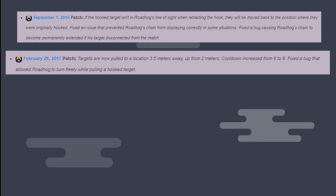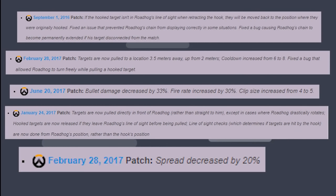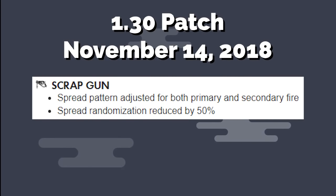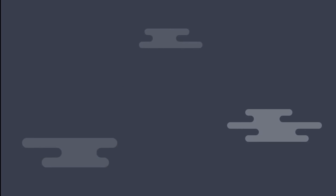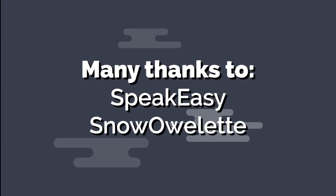Roadhog has been through a myriad of changes over the game, and each time it has drastically changed which heroes he can confidently one-shot and which heroes he can't. With the latest patch released on November 14th, 2018, the spread pattern had been improved, and we're still wondering: has Roadhog been restored to his former one-shot glory? By watching this video, you will find out the answer to that question. I also want to give my many thanks to Speakeasy and Snow Owlette for their help on this video.